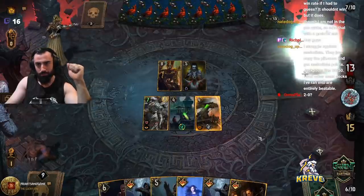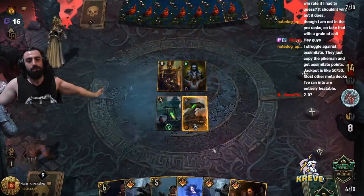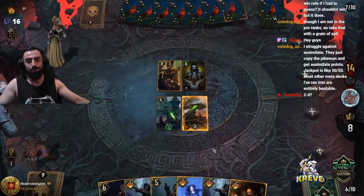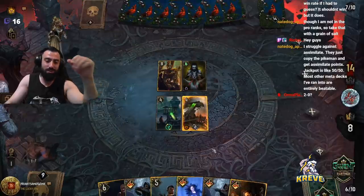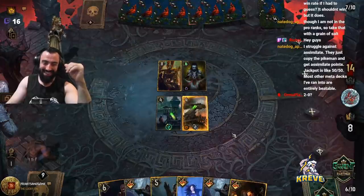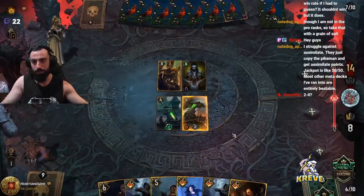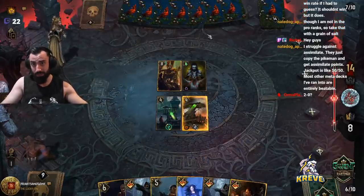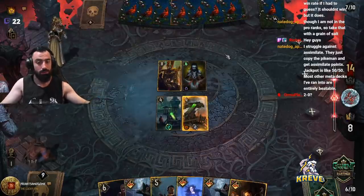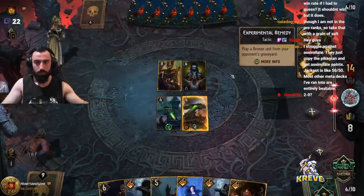Damien coming in hot. That was a lucky pull — out of all my cards they just happened to get Yennefer there. Well done. Yeah, definitely going 2-0 for sure — they look like they're struggling. They're panicking, as you can see. It's a good sign — you gotta use psychology in Gwent, you gotta suss those things up. They're freaking out right now, which means they're not in a good spot.